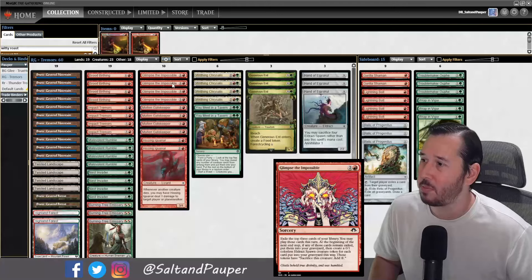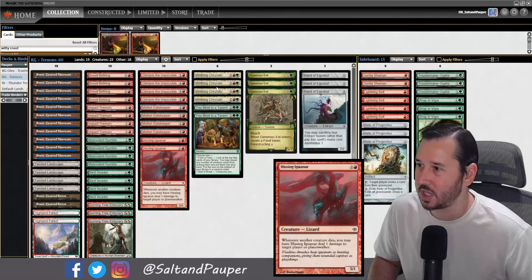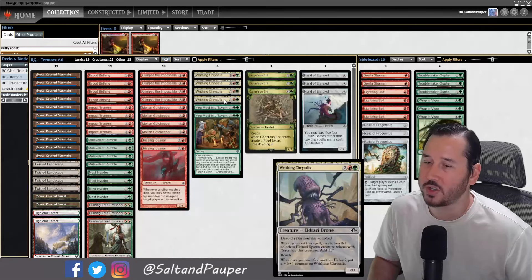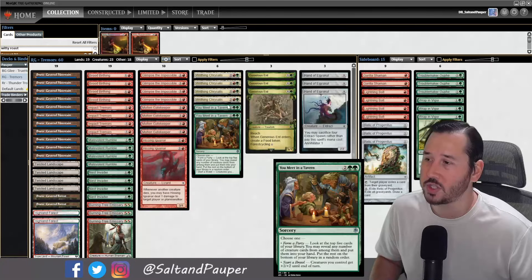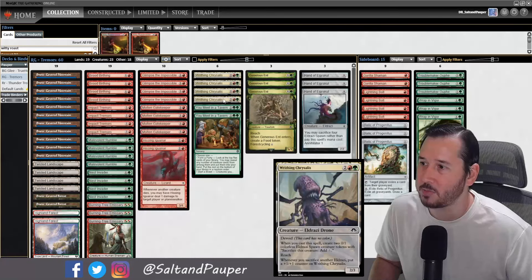We have 4 Glimpse of the Impossibles on turn 3 — this can be a draw 3, but generally you want to make 3 dudes. We're running those Molten Gatekeepers and 2 Hissing Iguanars. 4 Writhing Chrysalis is really the workhorse of the deck — we just want to drop this on turn 3 as often as possible. It's going to gum up the board, ramp us into more card draw, more Gatekeepers, and those Impact Tremor effects. It's also effectively a Lightning Bolt if you already have an Impact Tremor down, which is very, very good.